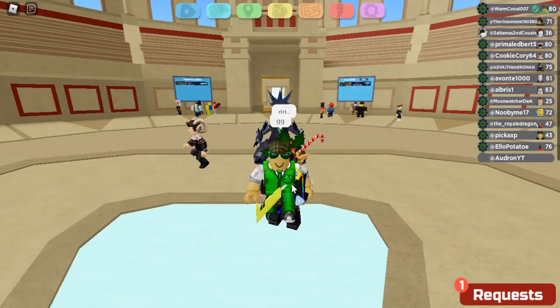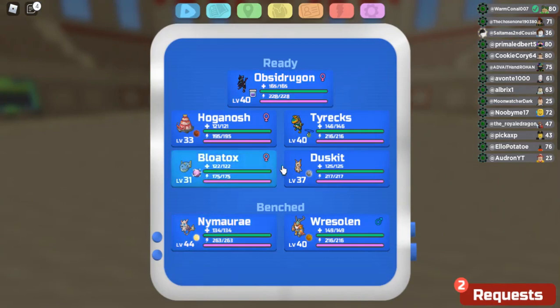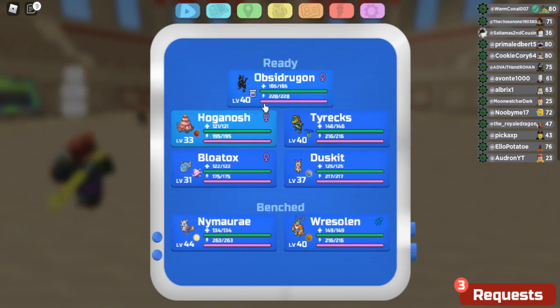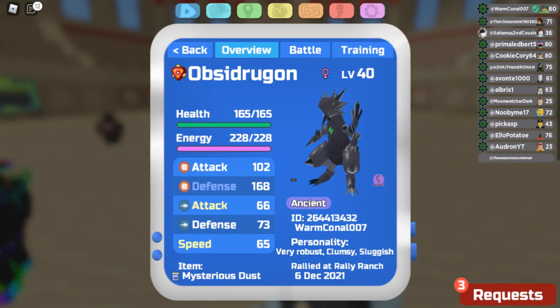There you go guys - that's the Obsidragon team builder. The one thing I changed from the team builder was putting Drive and Force instead of Stretch on Wrestling. Obsidragon is pretty good - it did its job the whole time. It came in, took hits, Earthquake, took hits, Earthquake - really really good. Guys, I'm going to leave it off there. I hope you enjoyed the video and hope it helps. Let me know what you think in the comment section below. Keep it country and I'll see you next time!